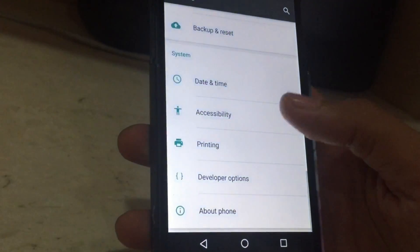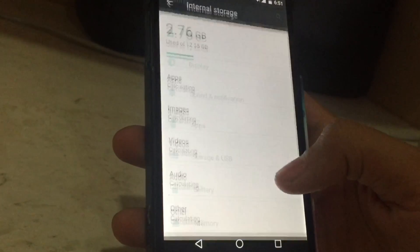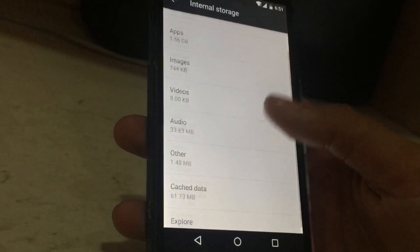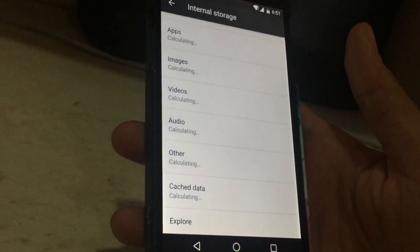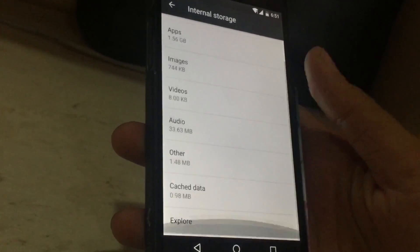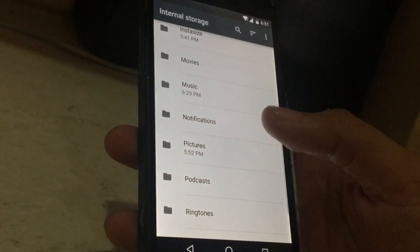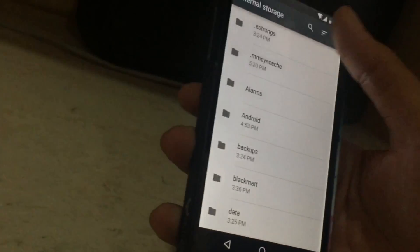This is basically the first time where Android — stock Android, I mean — has given you a file explorer. As you can see, on the internal storage, you will see an option called Explore. You can also clear cache directly, as you could have done on Android 5.0. Scrolling down to Explore, here is the full internal storage. You can select and see how much space each item takes.